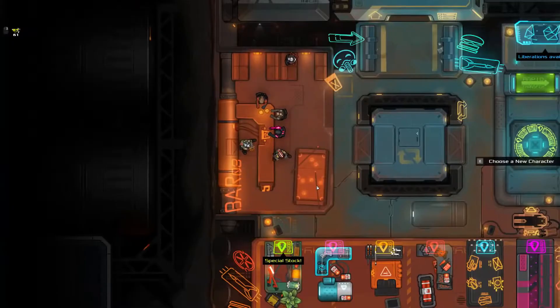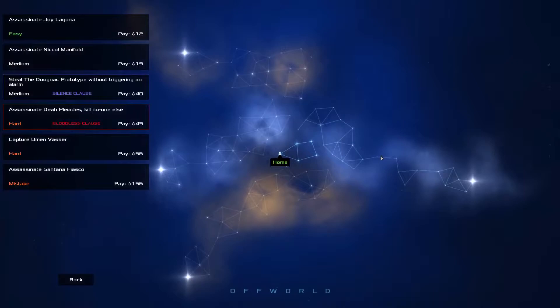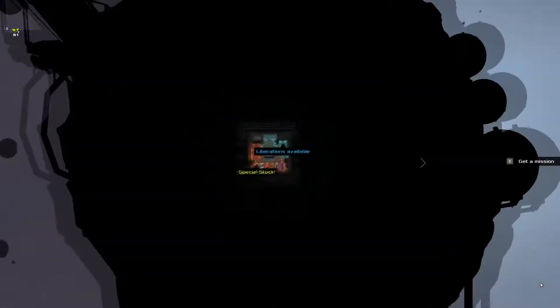You play a contractor living in a remote nebula, taking on missions to break into spaceships. Breaking into spaceships is a ridiculous job that will certainly get you killed, but luckily there are easy missions you can choose. Well, that one's labelled 'mistake,' so you might not want to — okay fine, we're doing the one literally labelled 'mistake.'